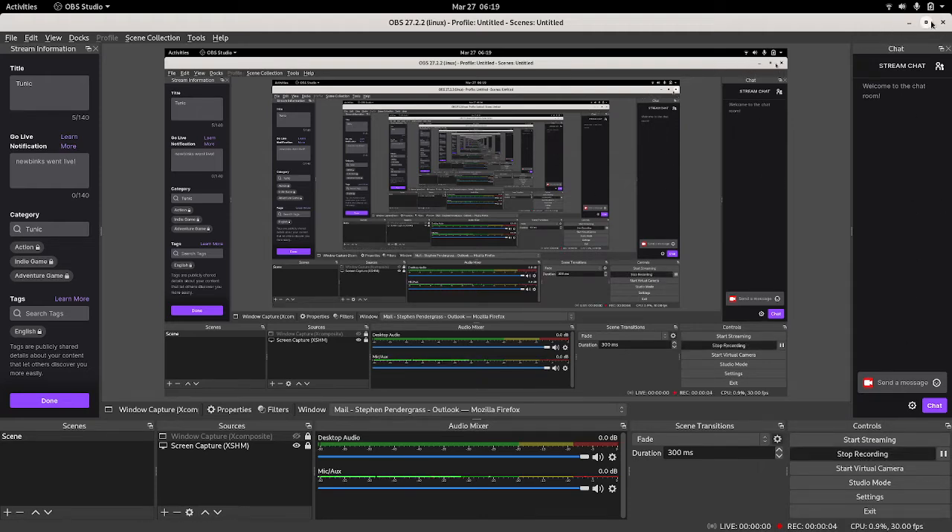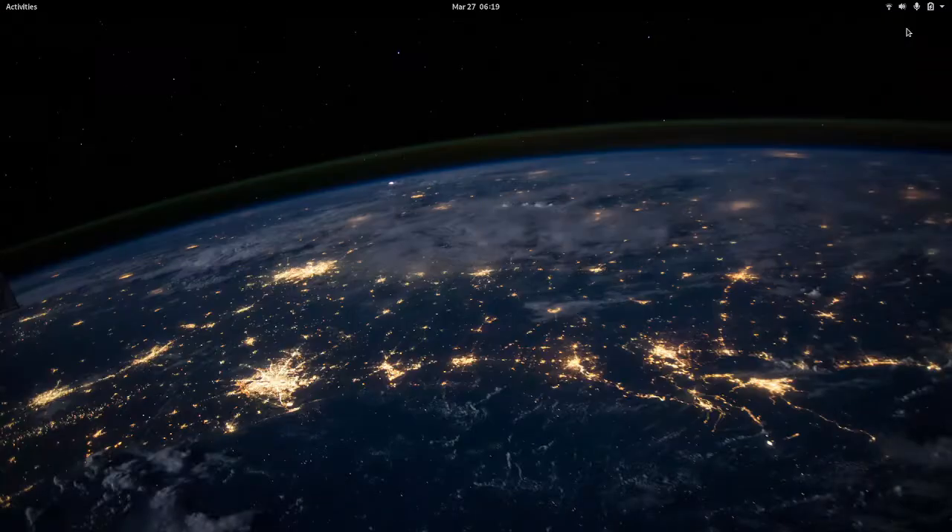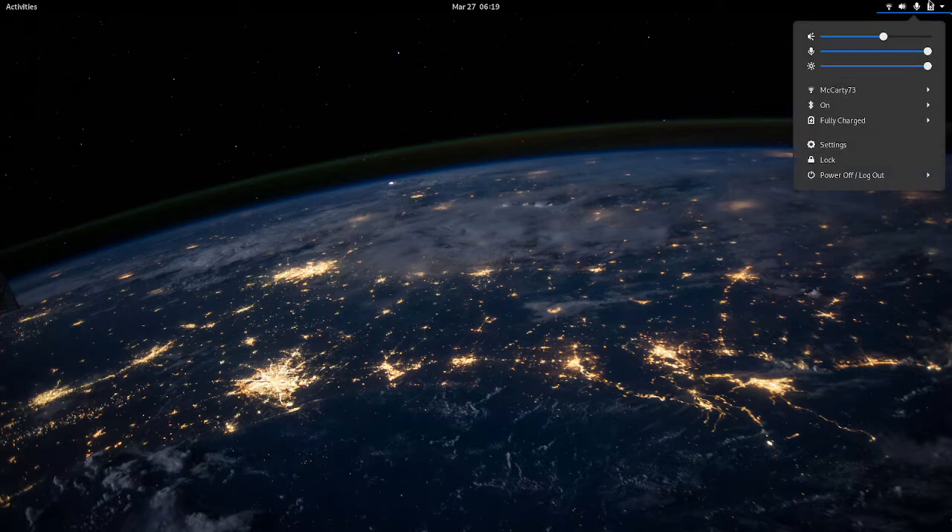This is going to be a quick little showcase of a few games running in Linux. Two of them are in Steam, as that is the easiest and most stable way of running games in Linux. The other one is in the Heroic Game Launcher. We had to do some tweaking to get it working to my liking, but it is working great.